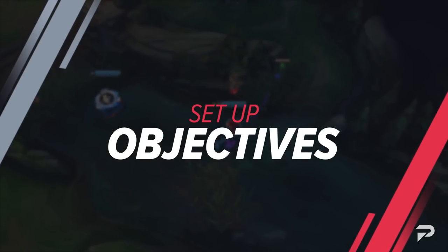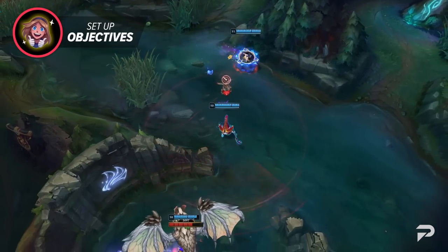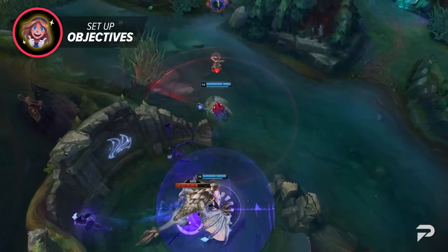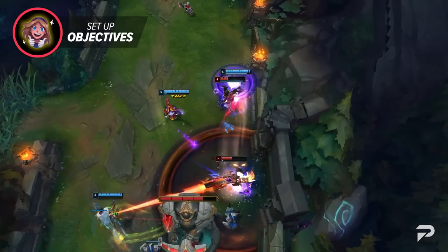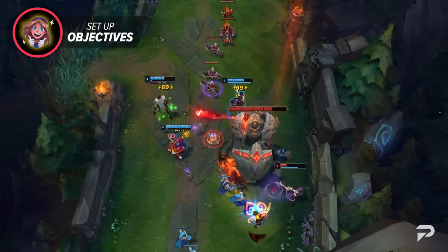Starting us off strong, we've got properly setting up objectives. A lot of people don't think about objectives until they spawn, but you should be planning ahead. Dragon, Baron, and Riptail shouldn't be contested as they spawn unless it's planned for. Instead, try thinking ahead so you can take control of the area and set yourself up and your team for success.